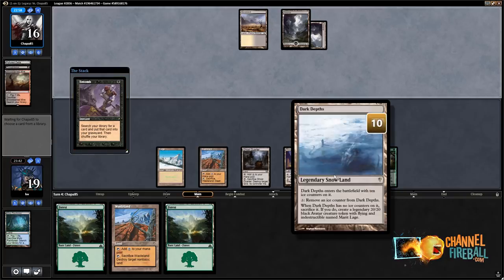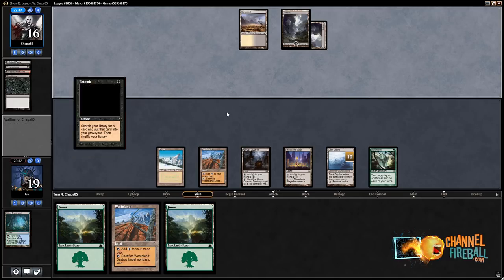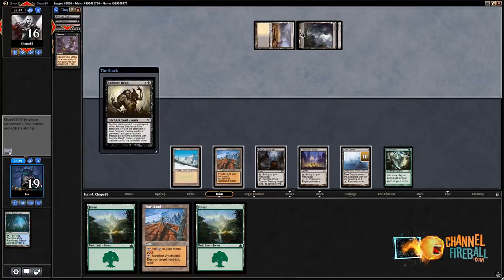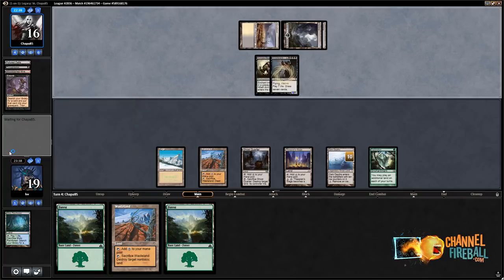I mean, we'll see — this looks like Tin Fins. They're gonna maybe try to go off this turn, but they already played a land so they have to hit Lotus Petals and rituals and stuff. They get 14 cards to do it in — that's a lot of cards. Even if they don't hit, I can make a Dark Depths end of turn and they get to block with Griselbrand, which is kind of unfortunate. They're tanking on nine life, which is interesting — they might be wondering if I have Punishing Fire.